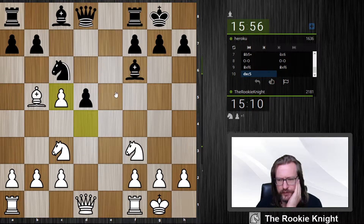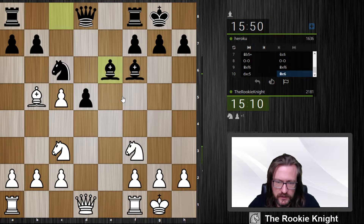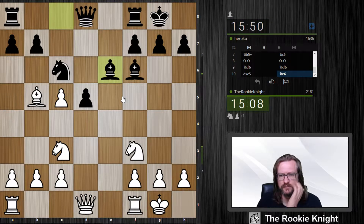We're both playing pretty quick — should take some more time in this game. Now the d5 pawn is hanging, he needs to react. After d4, I play knight e4, attacking his bishop on f6. I think this is a bit passive.